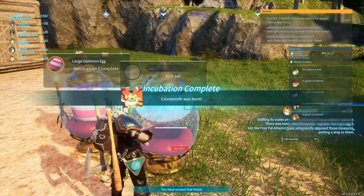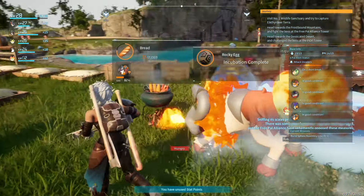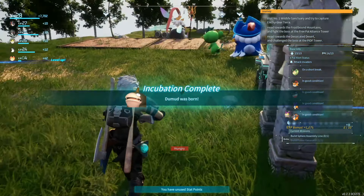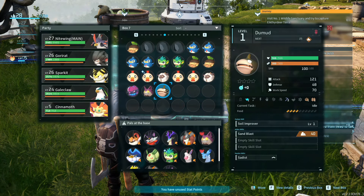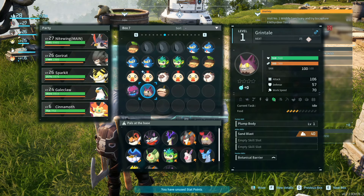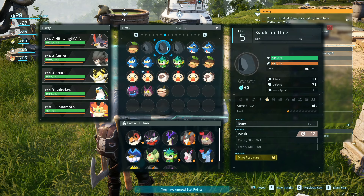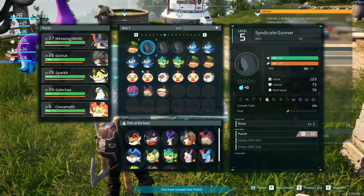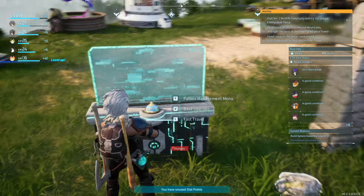Let's get this egg - a verdant egg. What did we get? Cinnamoth was born. What is this one going to be? A Grintel - nice, heck yeah, Grintel was born. Incubate egg - rocky egg, I haven't seen one of these yet. Dumud was born. Let's see what these three have to offer. Dumud is a soul improver and a miner. Grintel is a level two farmer. Also, I went back and read this in post - you're not supposed to capture these guys, apparently bad news. My bad.